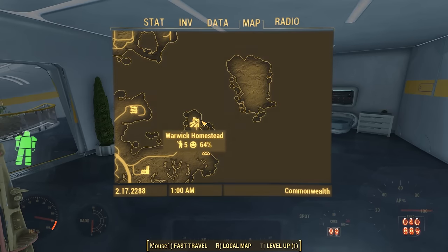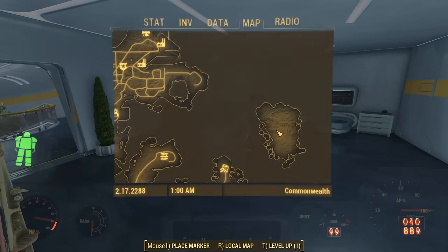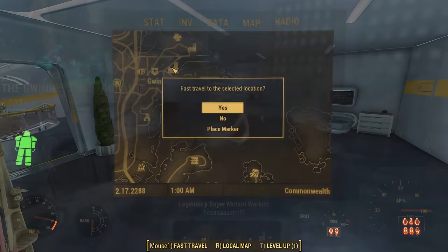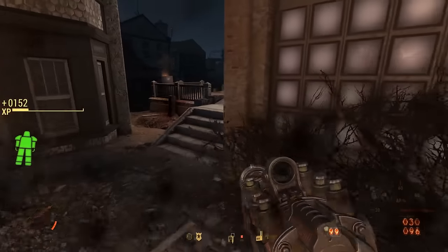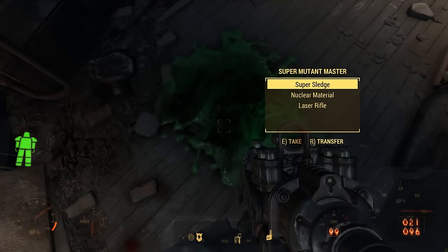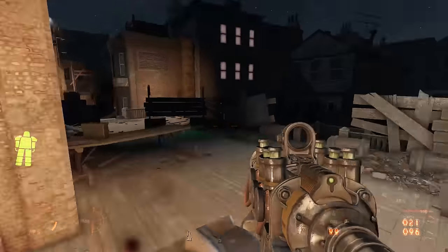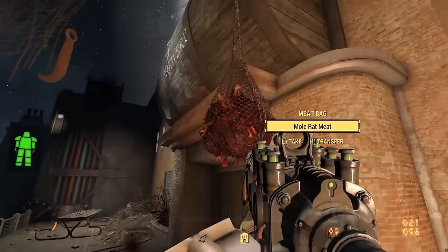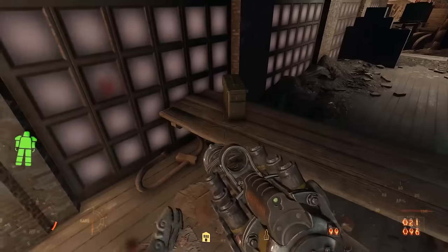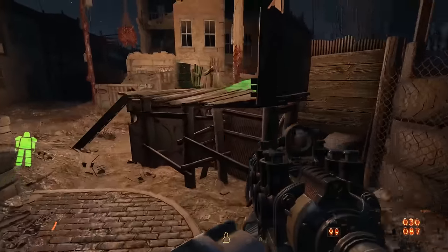The shortest distance is between the Warwick Homestead and the southwestern shore of the island, but the docks are on the northern shore, so I'm going to swim from the castle area. Power Armor sinks, so I have to ditch it here and swim across. I could discover the location, fetch my Power Armor, and fast travel, but for now I'll explore without it. I built this character to live in her Power Armor, so I have no idea how well she'll do against enemies on the island.